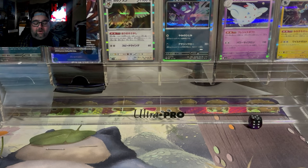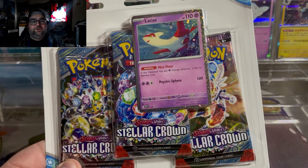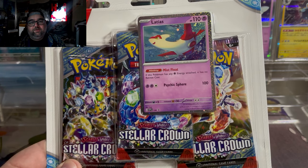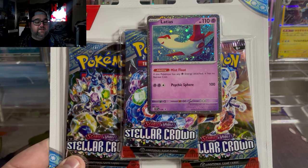Stellar Crown has finally arrived and I am excited for this set, so much so because of one product and one product only: the three-pack blister that features a new Latios promo with that nice Cosmo foiling. I'm a huge Latios fan — my favorite legendary of all time. Shoutouts to the Pokemon movie featuring Latios and Latias, Pokemon Heroes. If you guys have never seen it, 100% recommend it. I've been a fan of Latios since then and this blister came out today.